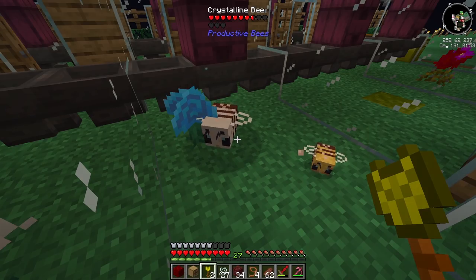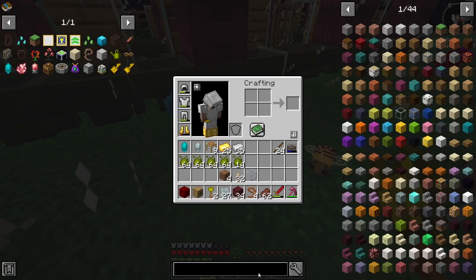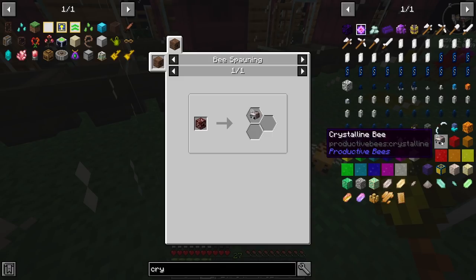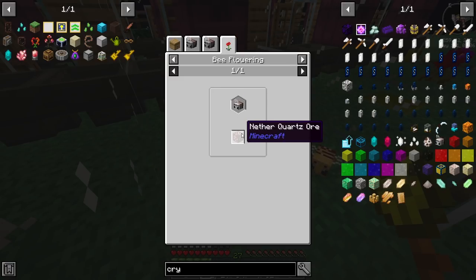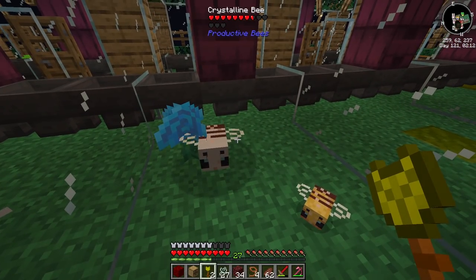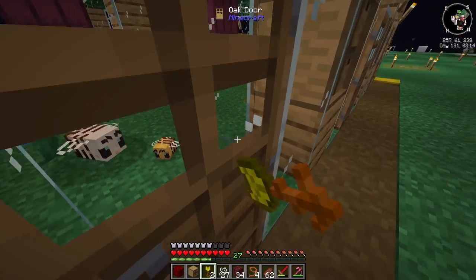At least we got one - that's the start. So we got the bee in here, finally! That took a bit of time. Crystalline bee - okay. Looking at uses, it makes quartz basically, and you need a block of quartz for it to start the following stage. But we don't really want it to be that - we want it to be a prosperity bee.